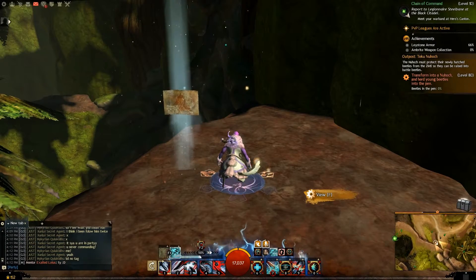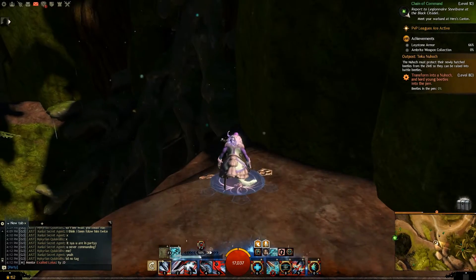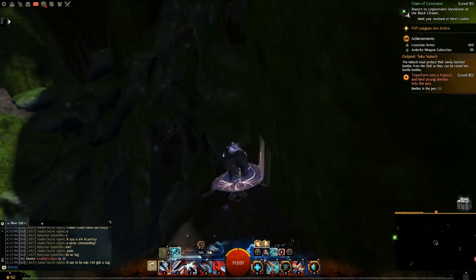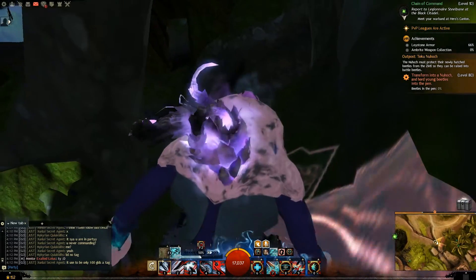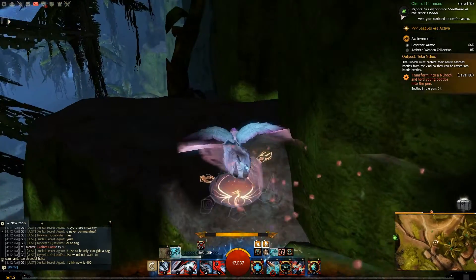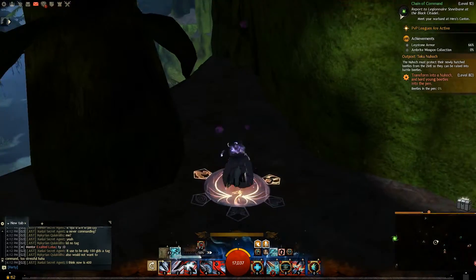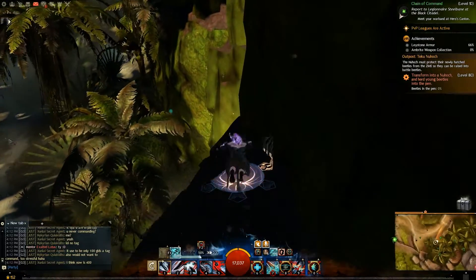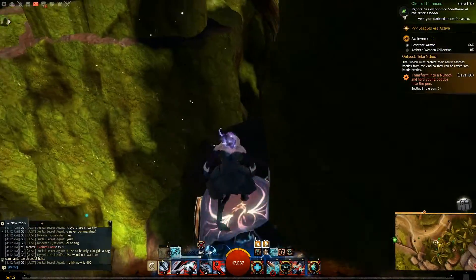The next one is to get the Mastery Point. You want to make sure that you go up this tree thing. And then from here, you want to glide over. And then we hug the right side, then go right there.